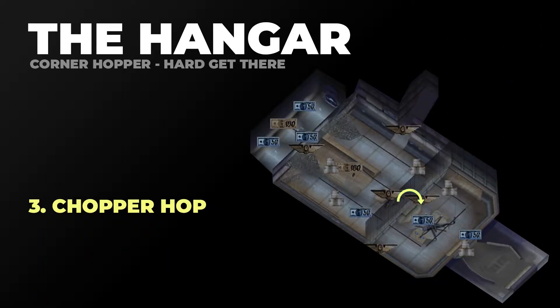Next we need to get the Chopper Hop gap. There's a barrier in the middle of the level, and to get the gap you just need to jump from one side of the barrier to the other. You can do it in a bunch of different places. You can see I've highlighted in yellow where you need to get up over the barrier.